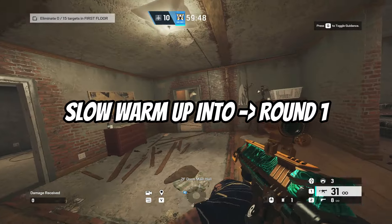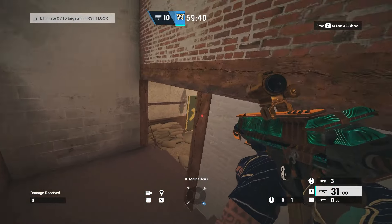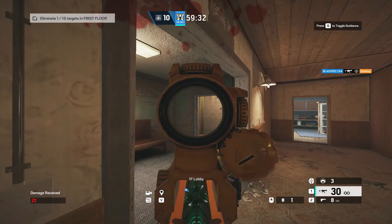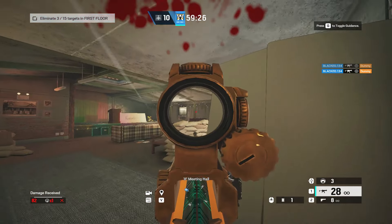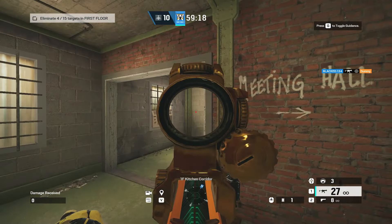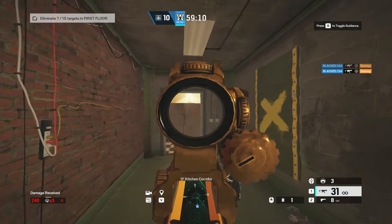We're checking all the spots, even the rat spot. Now we're going to load in on Oregon. The first thing you're going to do is warm up your fingers. It doesn't matter if you're a controller player or a PC player — just warm up your arm, warm up your fingers. When you're ready, go look for that first target. The first thing I always do is the aim-down-sights-only challenge.